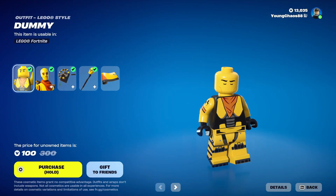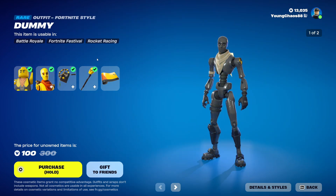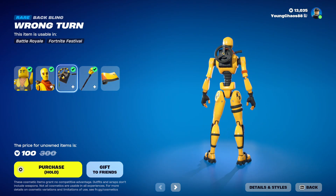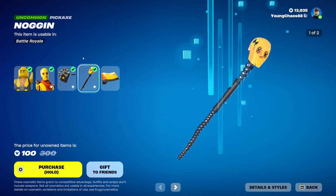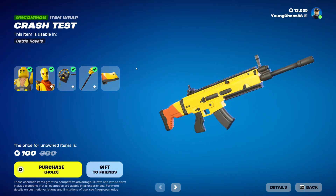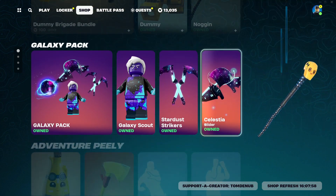With the Dummy Bundle, a total of 5 items. We have Dummy, the LEGO outfit variant — looks a little weird without a mouth, just the jawline. We have the Dummy outfit at 1,200 V-Bucks, the Battle Royale counterpart with that secondary carbon fiber variant. We also have Wrong Turn, a back bling. We have Noggin, an uncommon Harvesting Tool at 500 V-Bucks with a carbon fiber variant, and Crash Test, an uncommon wrap at 300 V-Bucks. You can buy the outfit and Harvesting Tool separately.